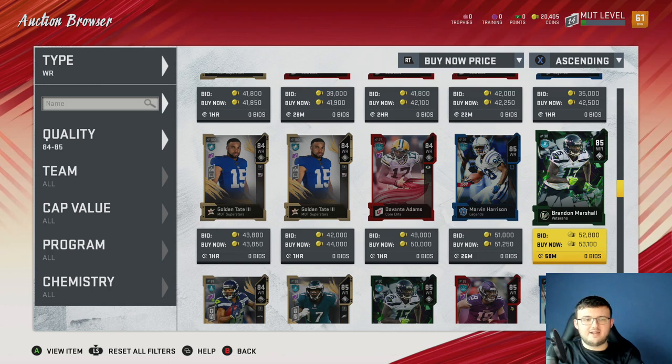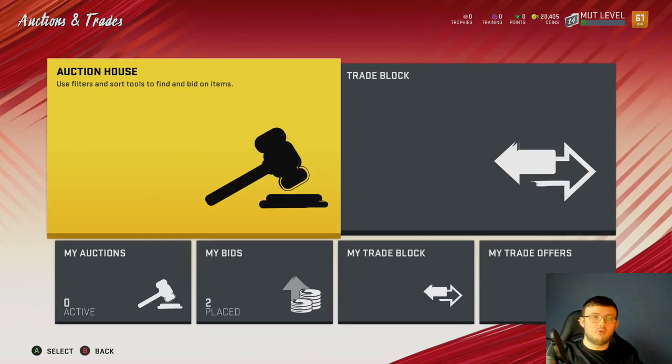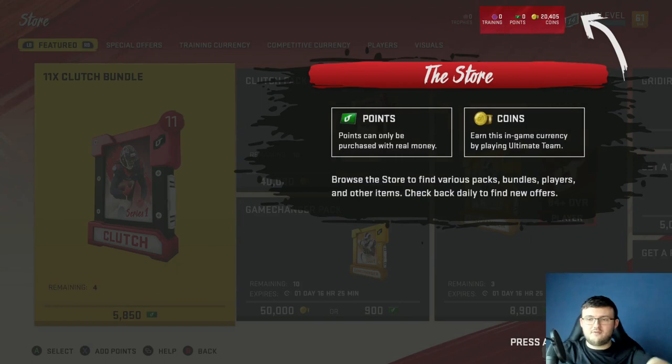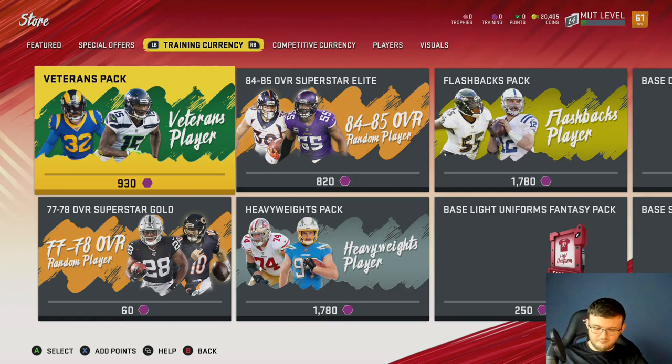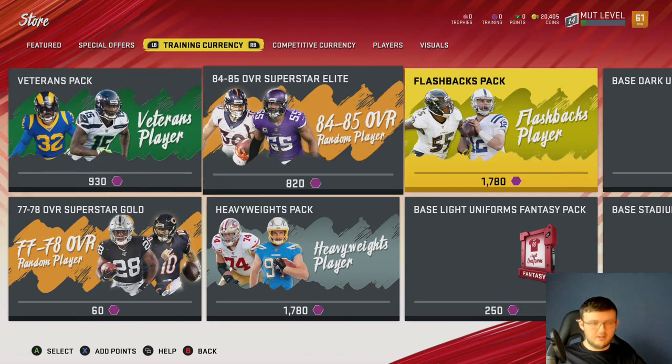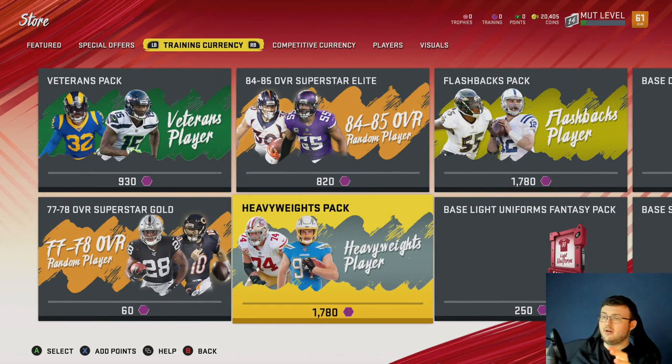I quick sell them for training — I believe it's 920 training per card. If I take 920 training and transfer it over to my main account, and you have four farm accounts — that's 920 times four, which is 3,680 training. Subtract that by 1,780 and you can do two heavyweight packs. You are theoretically speaking transferring 200,000 worth of training to your main account to do this.